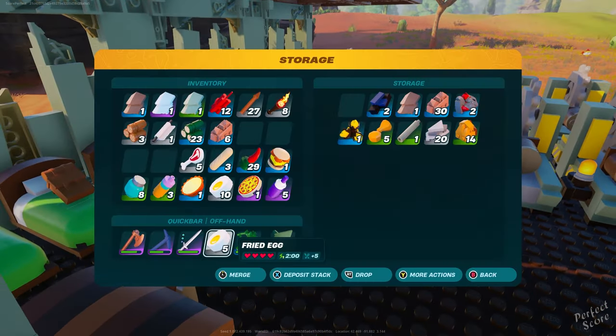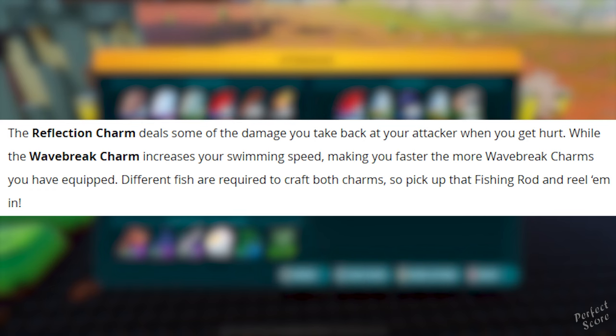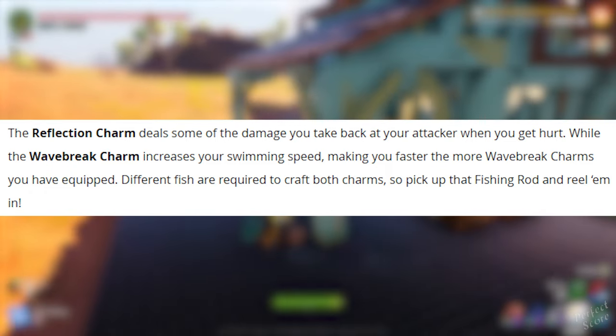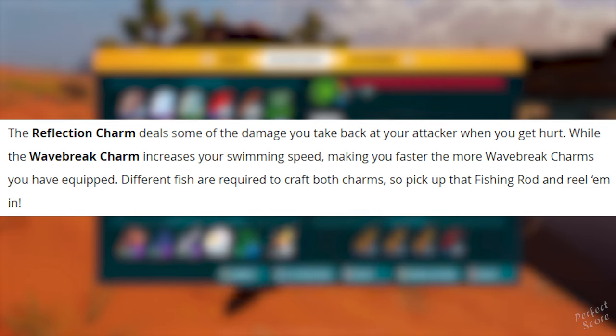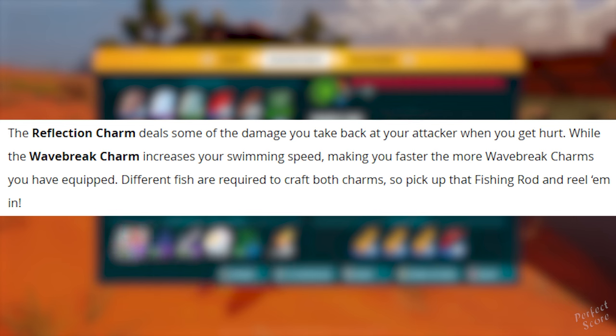Turk isn't the only new villager — fellow fishers Outcast and Bob can now join your village as well. We're also getting two new charms: the reflection charm deals some of the damage you take back to your attacker when you get hurt, and the wave break charm increases your swimming speed, making you faster the more wave break charms you have equipped. Different fish are required to craft both charms, so pick up the fishing rod and reel them in.